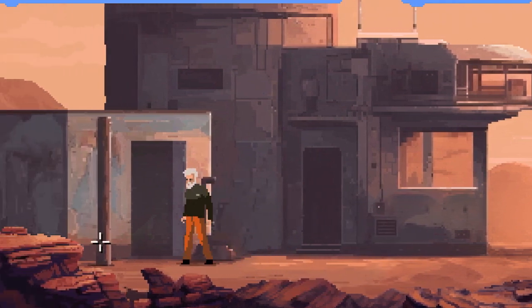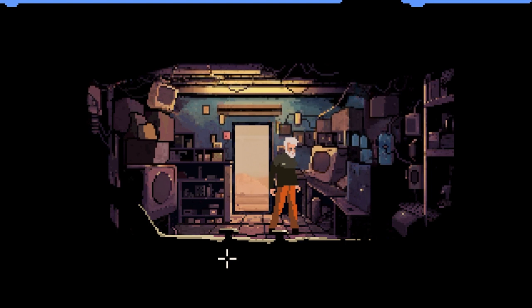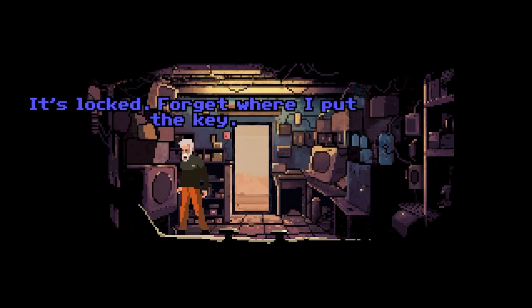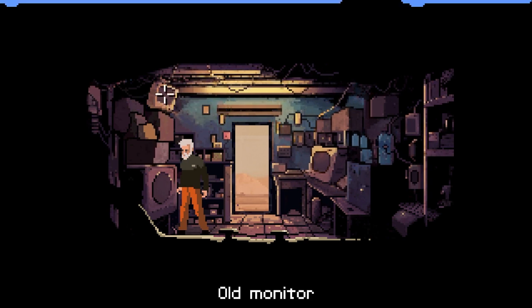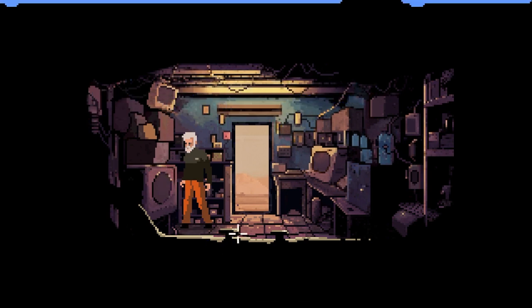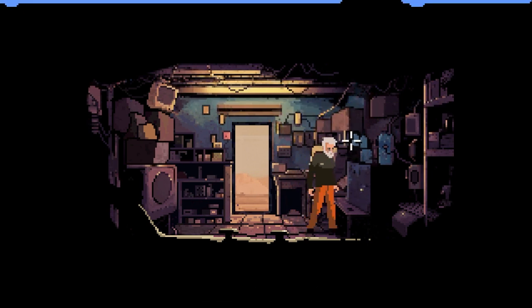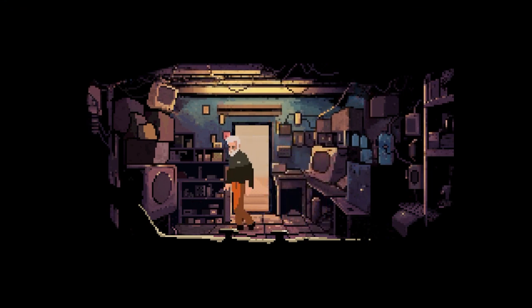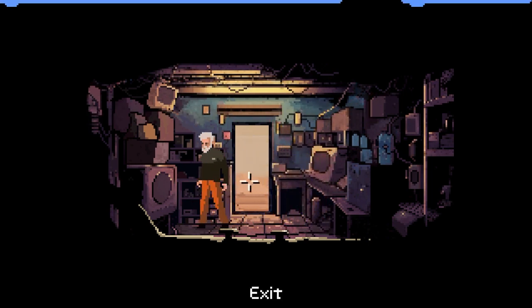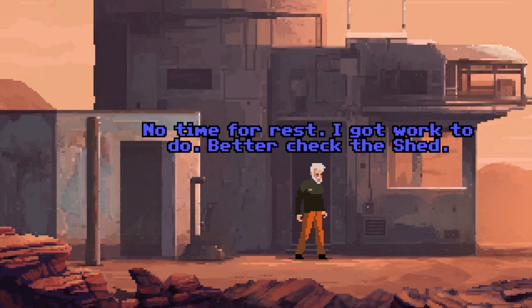So far I really like it - the graphics are really nice. I hovered over something. My shed. I like the graphics. Locker - it's locked. So it's one of these - it's a point-and-click adventure game. A secure locker for special goodies. It would be nice if the items were highlighted, just to make it easier to figure out what I have and haven't interacted with, what's available to look at. Shed the house - no time for rest, I got work to do. Better check the shed.